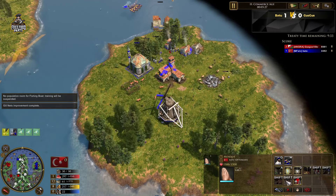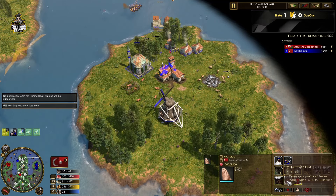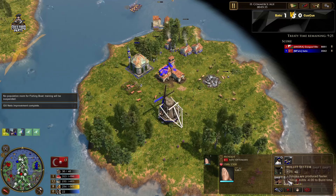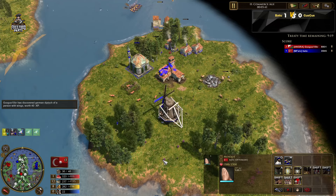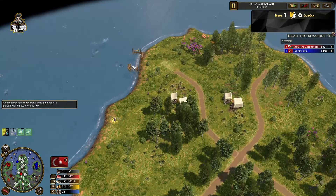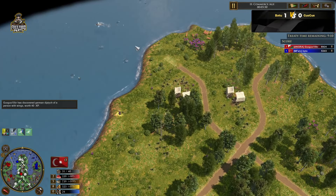I think he might have an idea of how many boats he wants to go for — to have extra economy after he revolts. He's sending five views behind that. Here's his church. He has the upgrade that costs 50 to produce faster. This might be the second upgrade now — I think I remember it was 50 and they've changed it to 75. Was it nerfed?